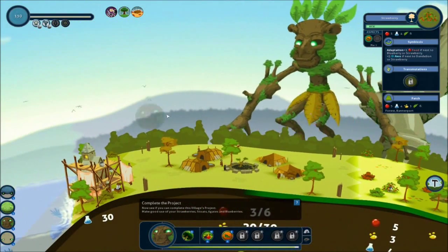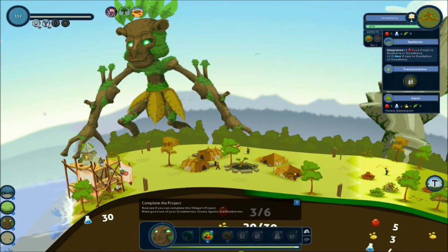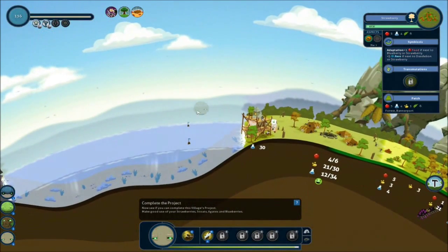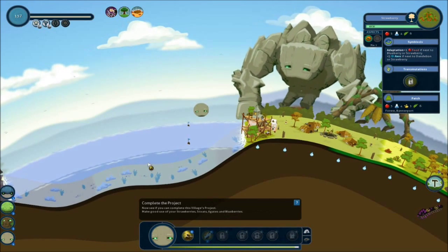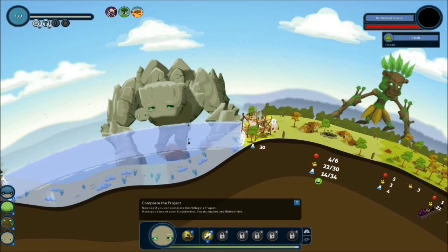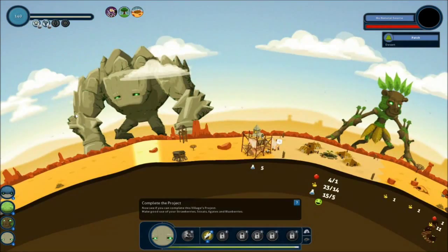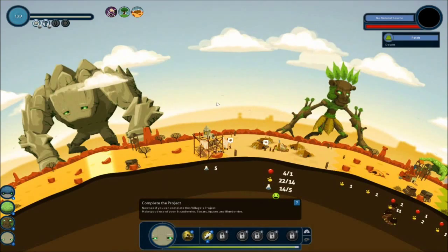We are going to make some more forest plants. This village does not have very much room. Maybe we can create a little more room. Hopefully that won't destroy the shrine. I changed it into a desert region. That's kind of cool actually.